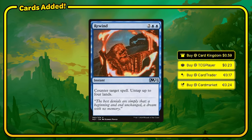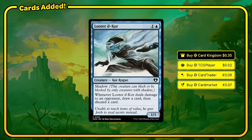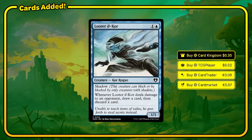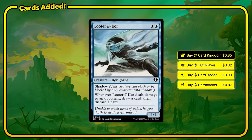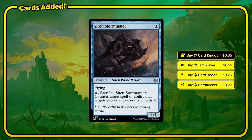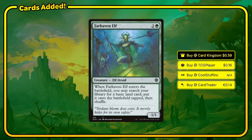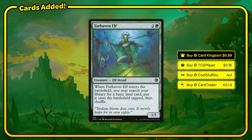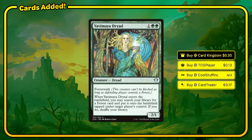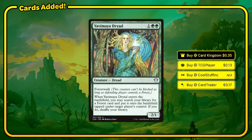Rewind allows us to counter something a little later in the game and leave mana open to do something else in that same turn cycle. Looter il-Kor — whenever it hits a player, you can draw a card and discard a card, giving us card selection, and it's evasive. Shadow is an old mechanic — shadow creatures can only interact with shadow creatures while attacking or blocking. Siren Stormtamer is a 1/1 flyer for one, and you have the option to sacrifice it to counter target spell or ability that targets a creature you control. Farhaven Elf is land ramp on a body. Yavimaya Dryad is land ramp on a body but can find a forest, including dual lands with the forest type, and has forestwalk for evasion against other green players.